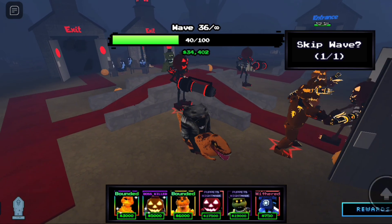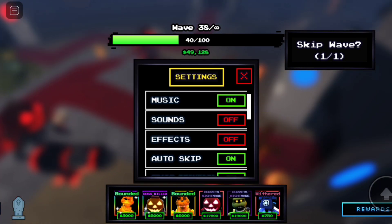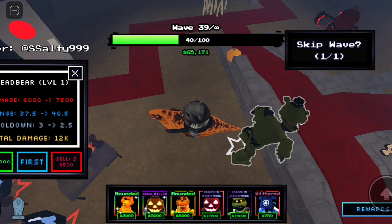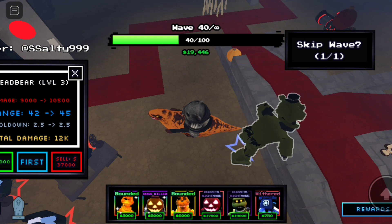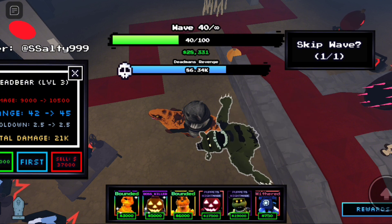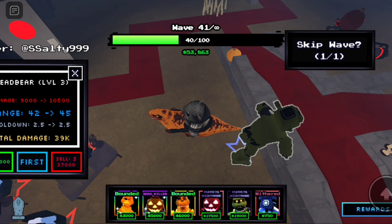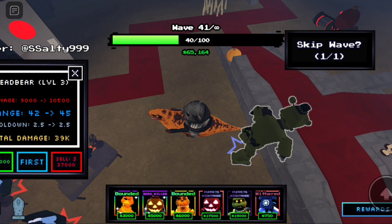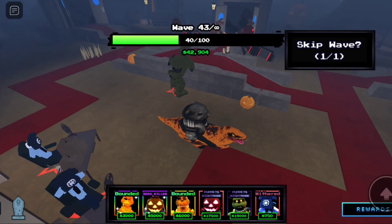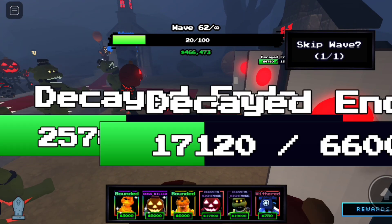Dreadbear doesn't have special effects when I had effects on reviewing him. It's getting too laggy — I can't wait to get a PC around Christmas time. Let's see if we can max out Dreadbear. His cooldown is way worse now — it's 2.5 seconds, before it was 2. He's doing 9,000 damage and he's not even maxed out. His final stats are 10,500 damage with 45 range, 2.5 cooldown, AOE burn — and that's without any support units. These units are good but not great against these final enemies, and we're already dead.